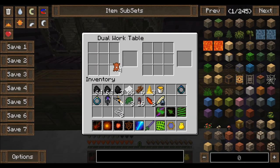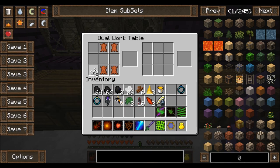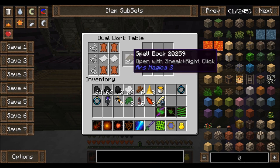I found out that I can make something called a Spellbook, and I can keep all my spells in it so I don't have to have them all on my hotbar. And that's just leather, string, and some paper, and then boom, we got a Spellbook.